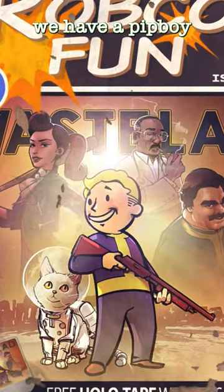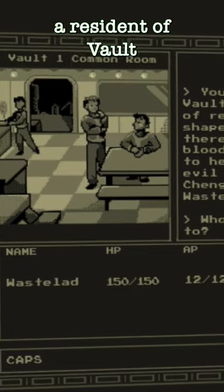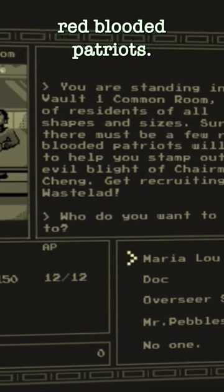However, in Fallout 76, we have a Pip-Boy game named Wastelad, and in this text-based RPG, we start off as Wastelad, a resident of Vault 1, which is the home of many red-blooded patriots. After hearing the Chinese are responsible for the Great War, Wastelad sets off on an adventure to hunt down the communist leader Chairman Chang.